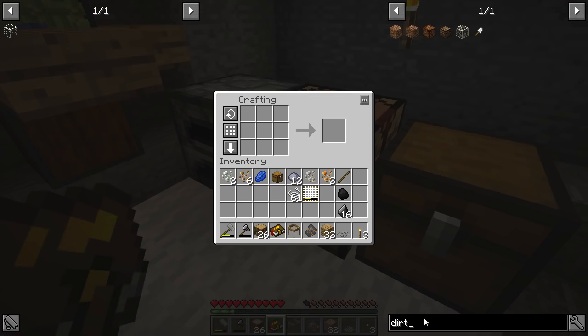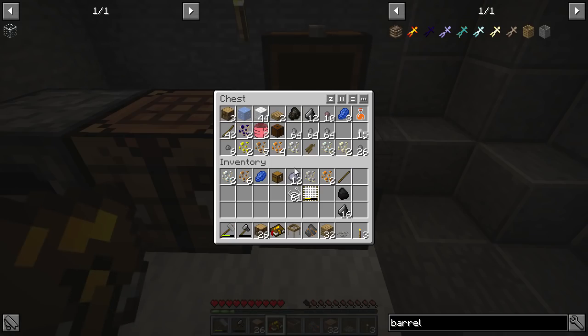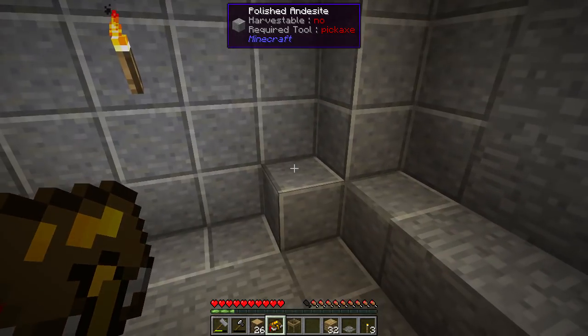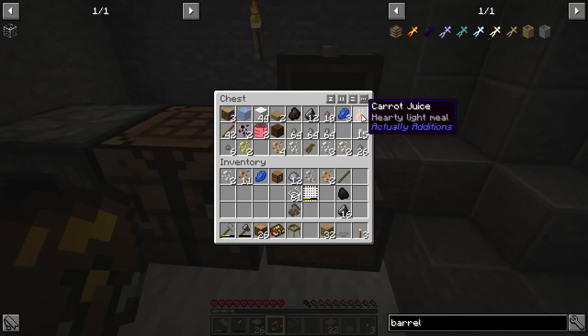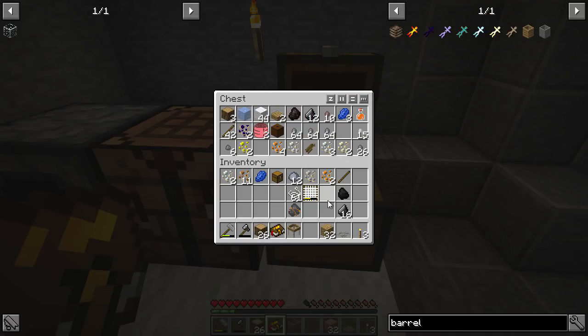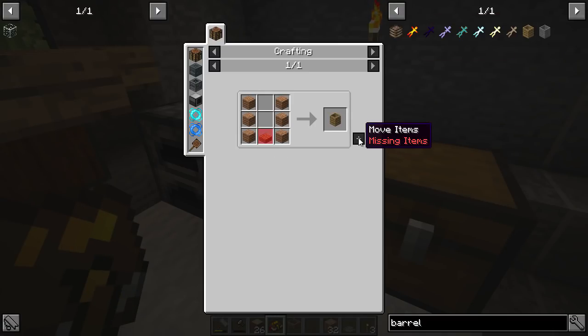So we should probably make a barrel. Let's see how much iron I have right now. Each of these is like one bit of iron, which is not much at all. There's still quite a bit of stone left that we can harvest, which would be good. I have enough - let's make a barrel because we need to anyway.